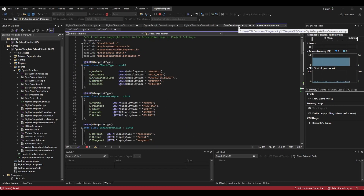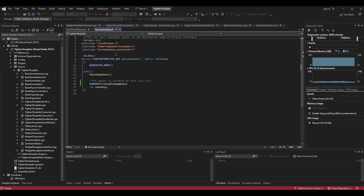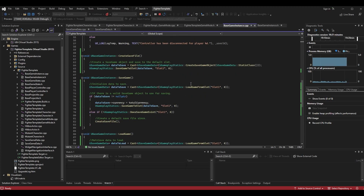Once we do that, go into BaseGameInstance.cpp. There are two includes we need to add. First, include Kismet/GameplayStatics - GameplayStatics has a lot of good things for saving and loading data and Unreal makes it easy, so let's use what they've given us. There's also an include to our SaveGameData file, because we're going to want this object to store and retrieve values like the currency value - both to save it out and to load it back in.